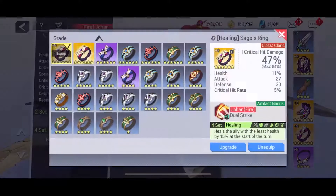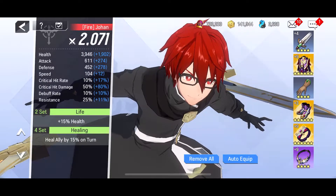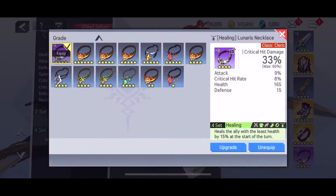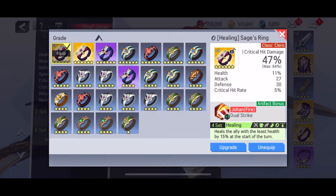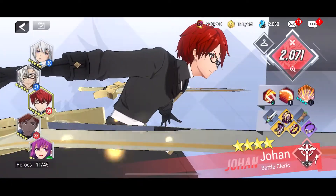This one is actually for five-star Vanessa, so I might get that character too eventually. I have these items also, so I might swap those out. Not bad items overall. The main reason I got Johan is because I had two or three pieces of gear that boost his specific skills.